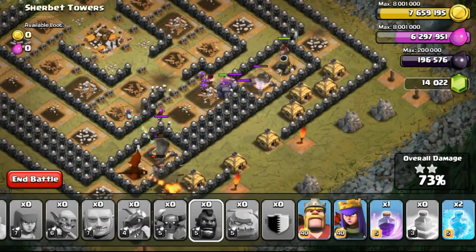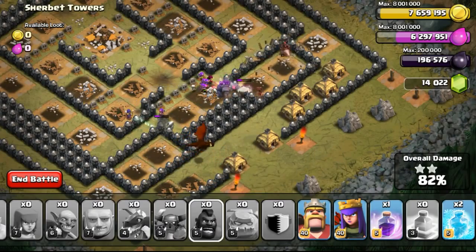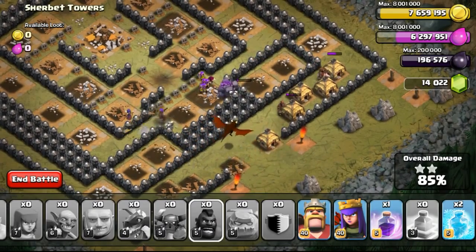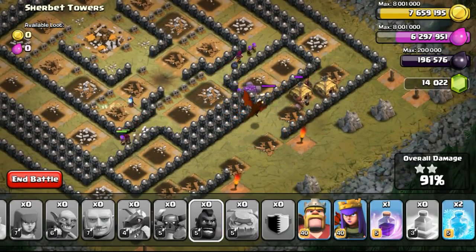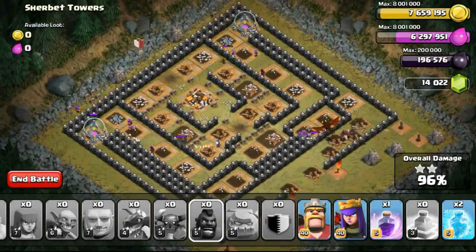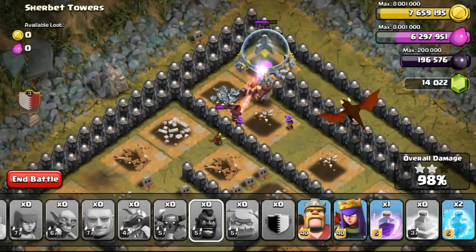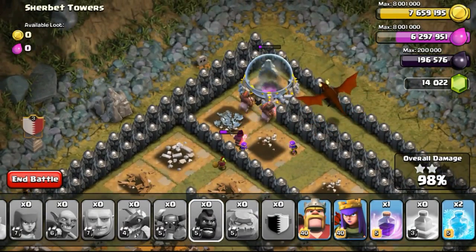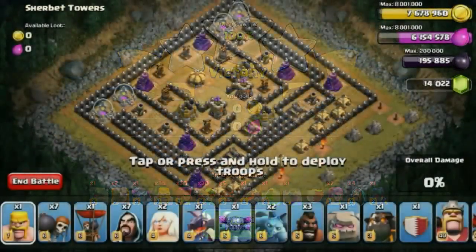The attack was going really well — better than expected, especially without any Wall Breakers. To be honest, I prefer Wall Breakers over a Jump Spell; I'd rather use a Rage Spell or Heal Spell instead of a Jump Spell. Not having Wall Breakers makes attacking this base pretty hard, although there are cases where people just use mass Healers and an Archer Queen to three-star it.